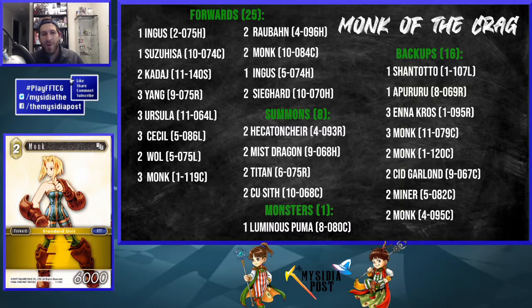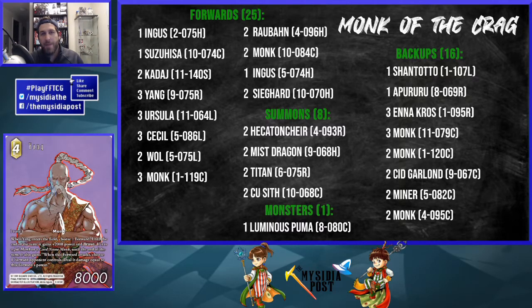Next is the 2 CP Opus 1, 6k monk. You might think it doesn't have much going for it, but because it's 2 CP, Ursula can bring it back from the break zone — very important when your backup line is full and you play Ursula. This monk also gets powered up by Anna Crow to become a 2 CP 7k, and with other power-ups it can become incredibly powerful for such a cheap price. It also soaks up cards like Varitheus and Famfrit, making it feel bad for your opponent to spend removal on a 2 CP forward.